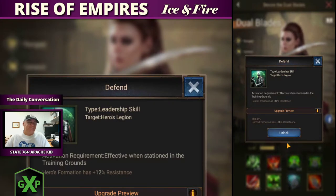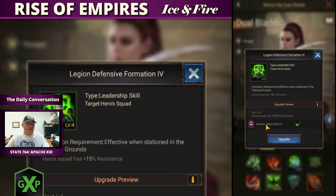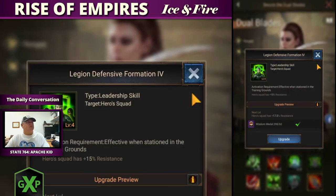Skill seven is another leadership skill — it adds more resistance for her. Each skill is different for each hero. Hers at maxed out is 30% more resistance on top of the already existing amount. I believe she can get up to a total of about 60% resistance.